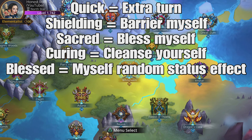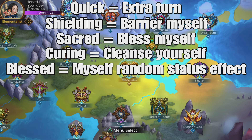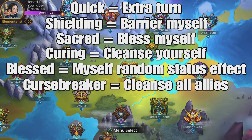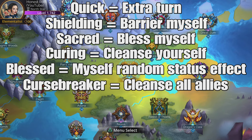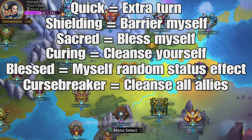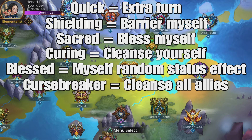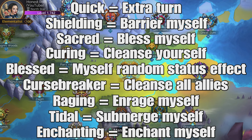I find some of these a bit weird because blessing yourself is called sacred, and blessed gives yourself a random status effect — so it is a little bit confusing. Sacred: bless yourself. Blessed: gives yourself a random status effect. Curse Breaker — cleanse all allies. This is the only thing in the game where there are two things that do the same thing called different things. There's also mass curing, which also cleanses all allies. Raging — enrage myself. Tidal — submerge myself. And enchanting — enchant myself.